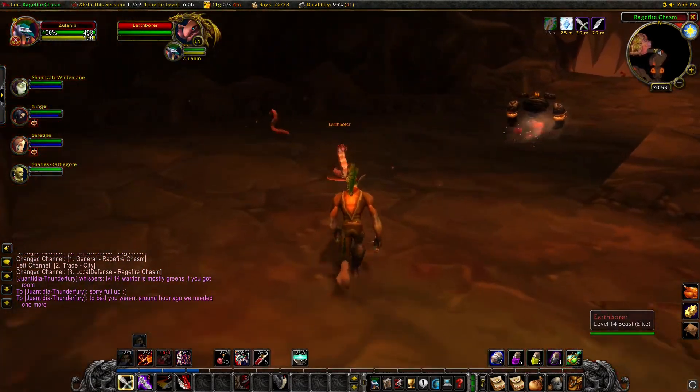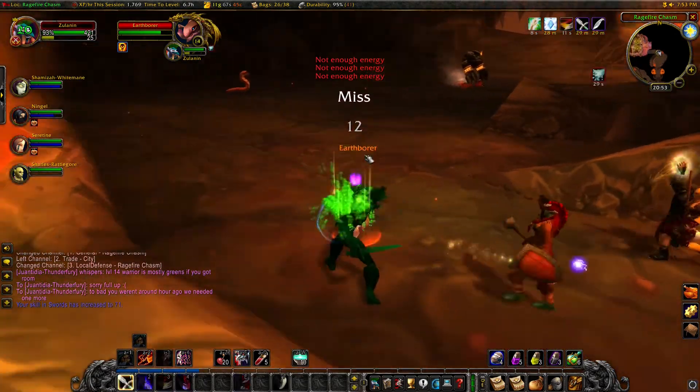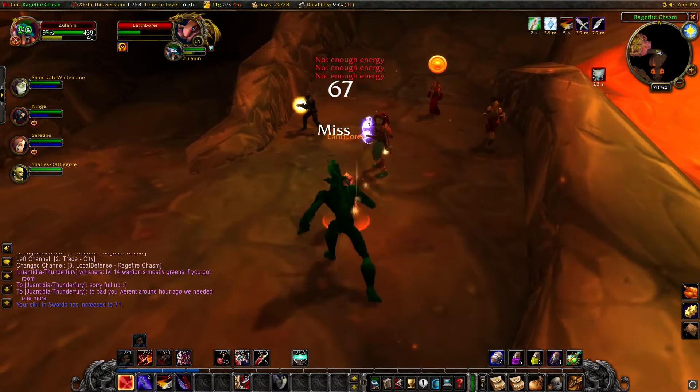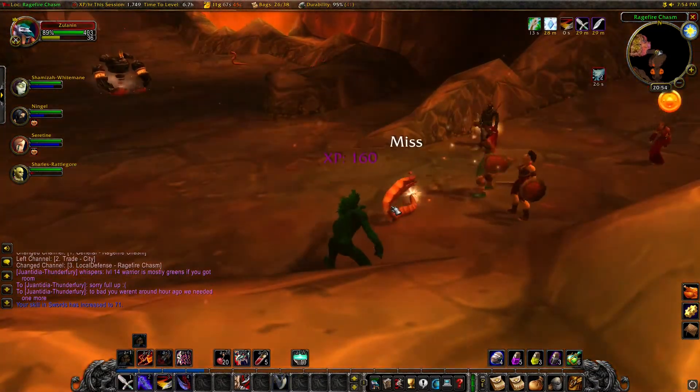For single target fights you could use stealth and Garrote at this level, but gaining the most initial aggro is best. The target may be dead before Garrote even pays off. A running theme for this phantom rogue could be aggro issues.